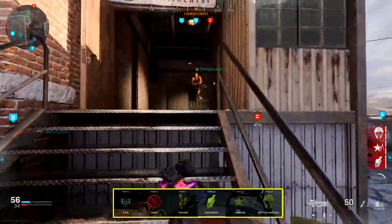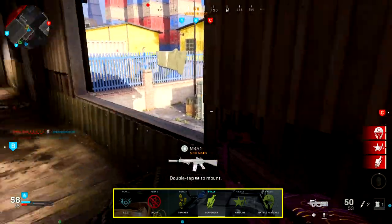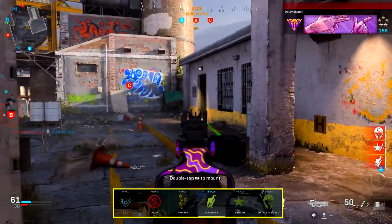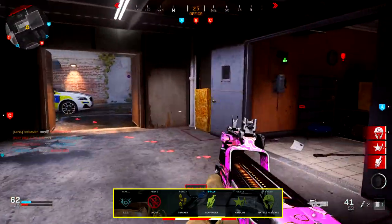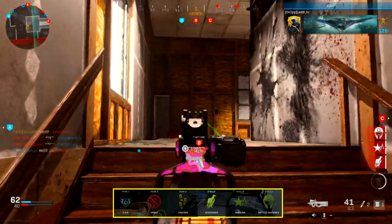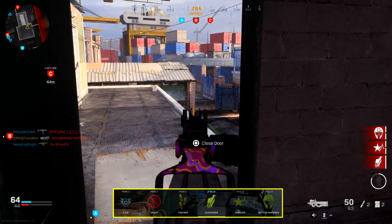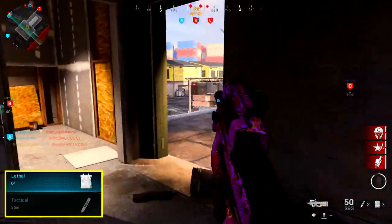For the bonus specialist perks: at two kills I get Scavenger to keep as much ammo as possible while running the map. At four kills, Hardline reduces the kills required by one for the next specialist perk, which is Battle Hardened, earned at five kills thanks to Hardline. At seven kills we earn all perks in the game, essentially making you a super soldier — you'll be a lot harder to kill because you have every perk active.